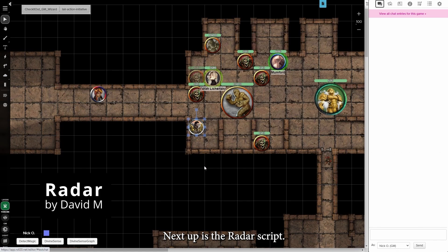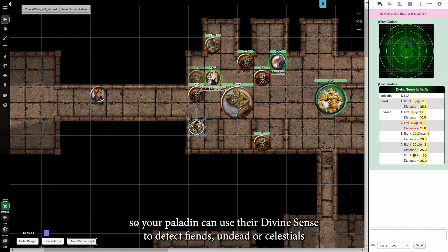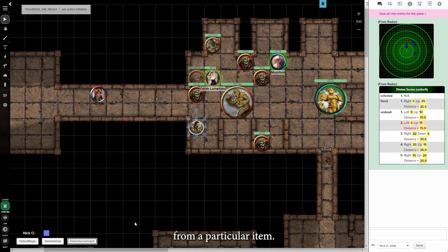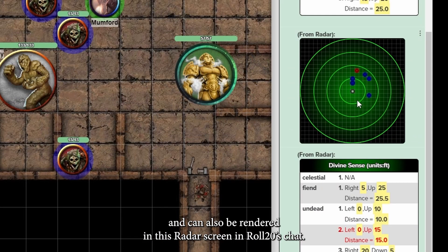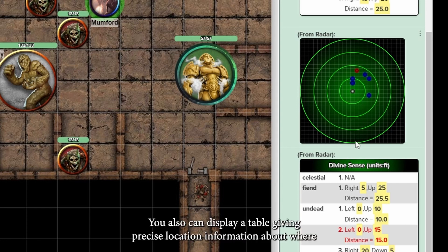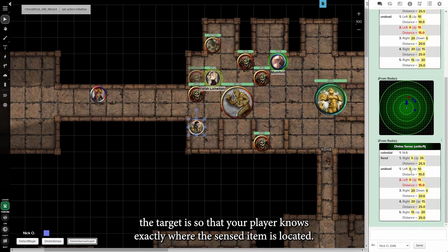Next up is the Radar script. Radar lets players detect things on the map, so your paladin can use their divine sense to detect fiends, undead, or celestials, or your wizard could sense what school of magic was radiating from a particular item. Detected items are briefly highlighted on screen, and can also be rendered in a radar screen in Roll20's chat. You can also display a table giving precise location information about where the target is, so your player knows exactly where the sensed item is located.